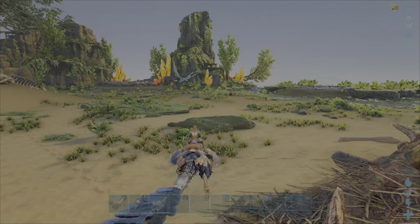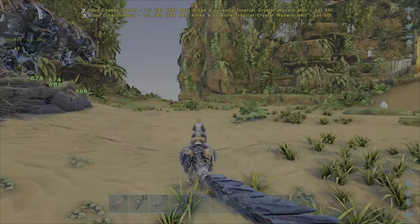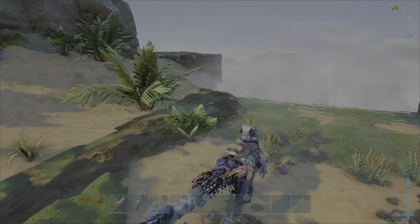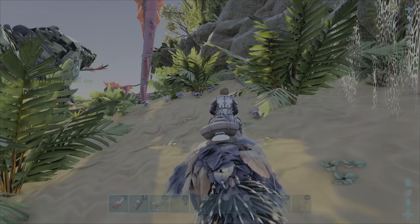As soon as the wyvern flies away, repeat the same process: go to the corner, whistle the rexes in. You have to repeat this process about 2 more times.